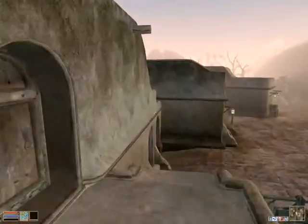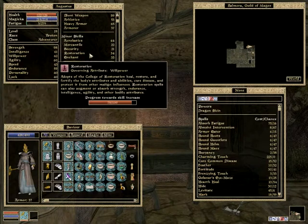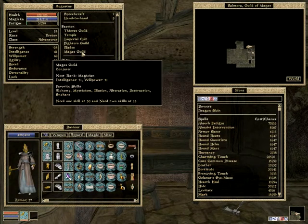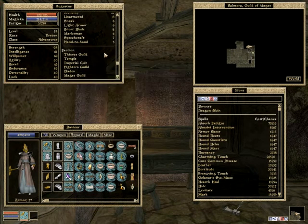Let's try to get the conjurer quests. We ranked up one more point. Next rank, the Magician, requires 2 skills at 15, so that's another load of training. Dungeon additions will keep coming.